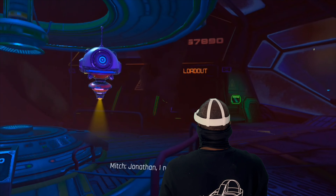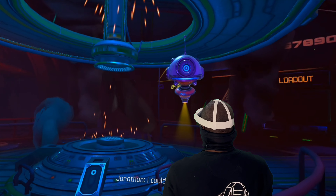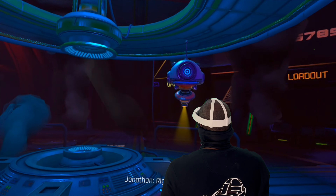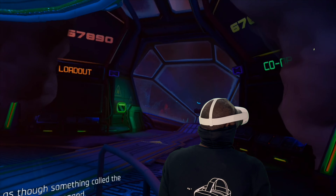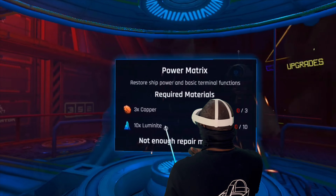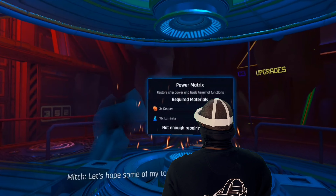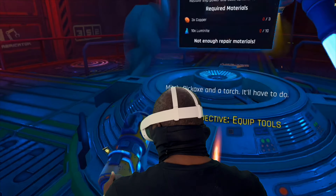The power is out. Jonathan, I need you to do something for me. I need you to access ship systems and tell me why the power is out. It looks as though something called the power matrix is damaged - I'll take a look. You fix one thing then something else is broken. Can you fix it? This is literally like No Man's Sky - we need three pieces of copper and ten pieces of luminite. Pickaxe and a torch - this is crazy!